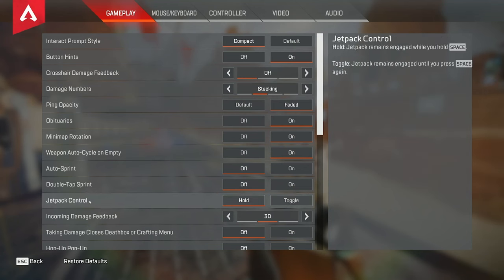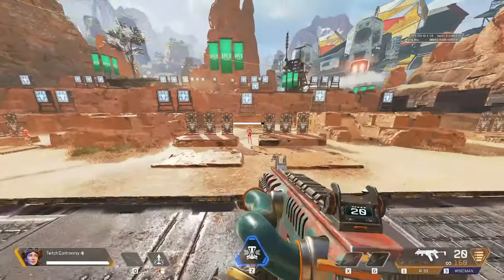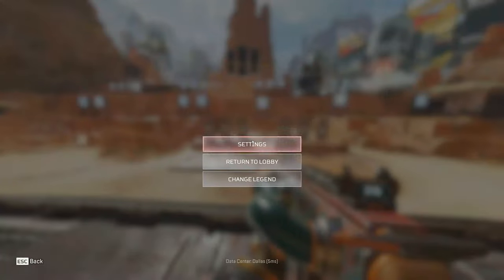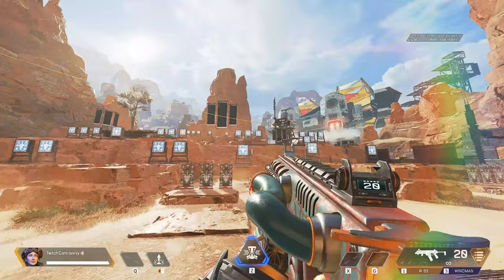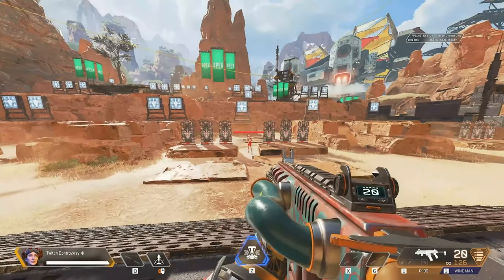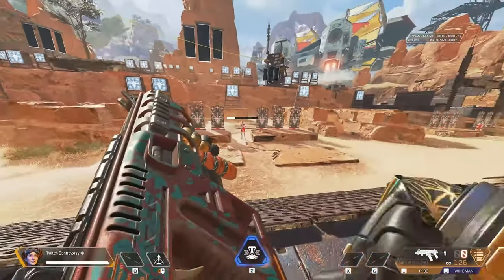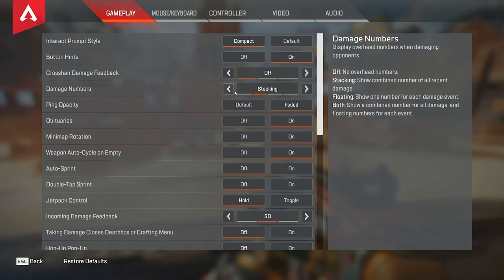For the damage numbers I have this on stacking. What this does is it changes how the numbers show up — it stacks up to the number. Some people like to use 'both' where the numbers ascend upwards and calculate at the bottom. You could have this on floating only, but the problem is you can't really call that to your teammates to tell them how much you hit them for. So I think the most beneficial is stacking. You don't want it off because you definitely need to be able to provide information to your teammates.